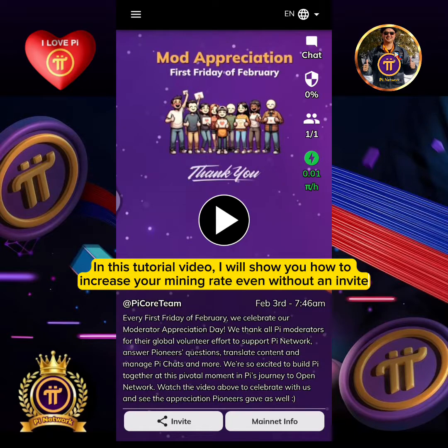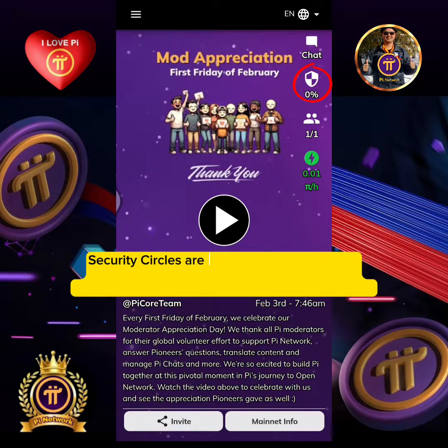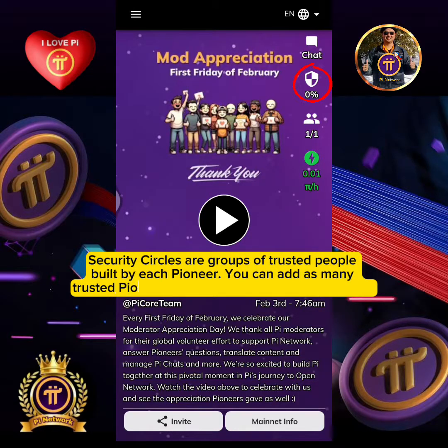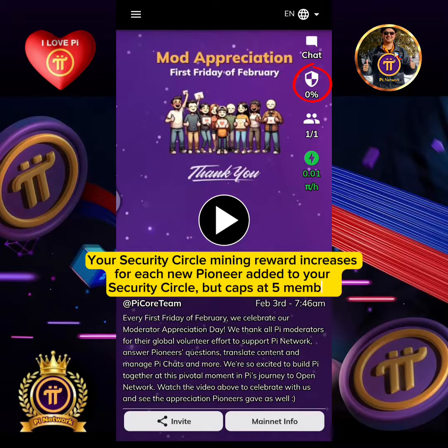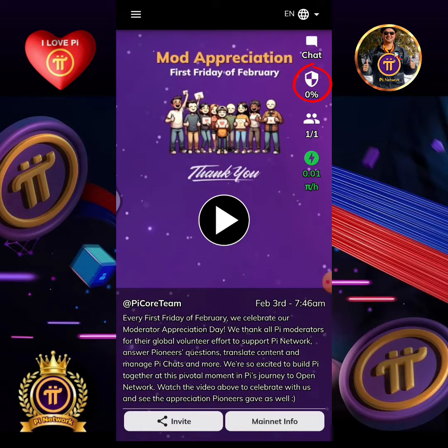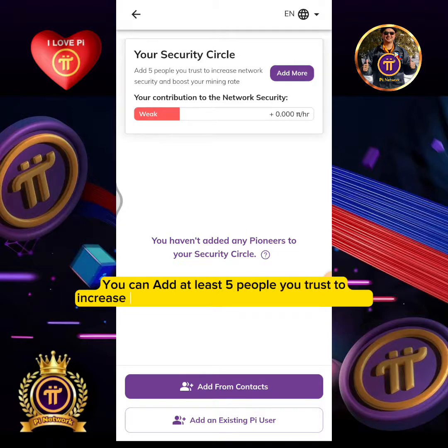In this tutorial video I will show you how to increase your mining rate even without an invite — you just need to complete your security circle up to 100%. Security circles are groups of trusted people built by each pioneer. You can add as many trusted pioneers as you can to your security circle. Your security circle mining reward increases for each new pioneer added, but caps at five members. Tap the security circle icon.